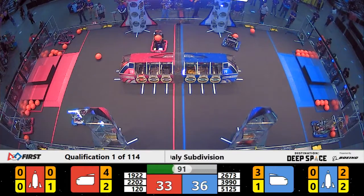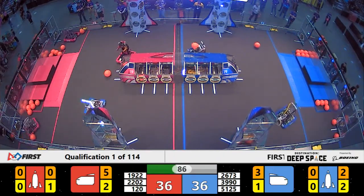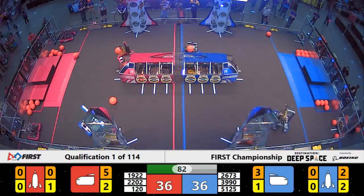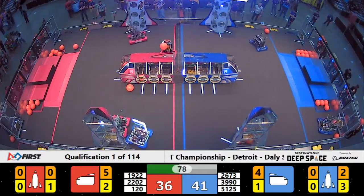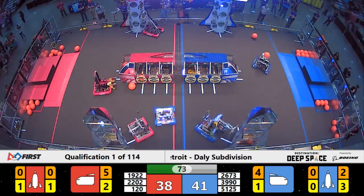120 coming back around — they've got more cargo, looking to put it in the cargo ship, and they will do so. 19-22. A little bit of cargo out onto the field, 26-73. Tenacious Technicians playing some defense as they look to try and build a rocket ship on the far side of the Red Alliance field.